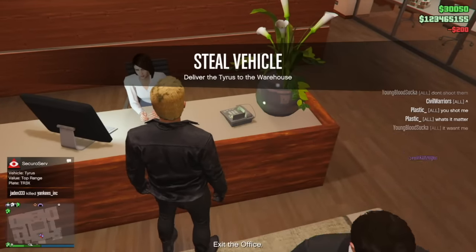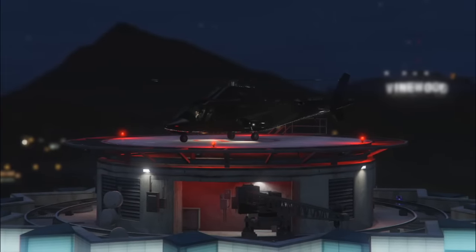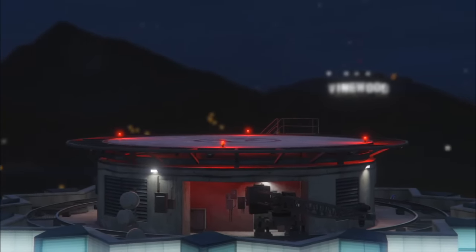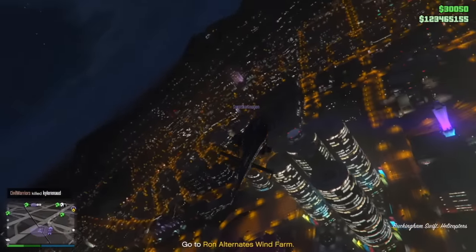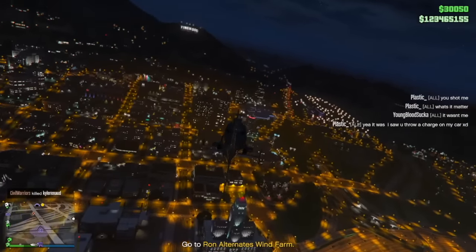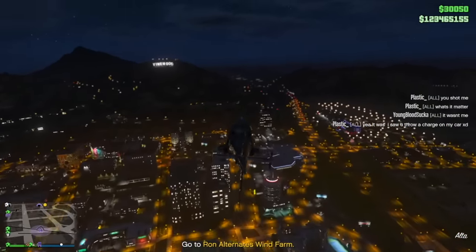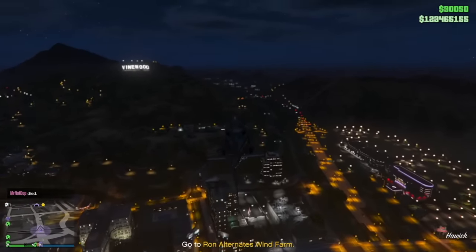The first race features the Vapid Cara Cara and takes place in Strawberry. The second is at the GWC and Golfing Society and features the Turreted Limo. The third is at the Alamo Sea and features the Technical Aqua. The fourth is at Lago Zancudo and features the Barrage, which was added in the Doomsday Heist. The fifth is at Los Santos International Airport featuring the Insurgent Pickup. The sixth is at the Docks featuring the Regular Technical, and the seventh is Elboro Heights featuring the Armored Boxville.